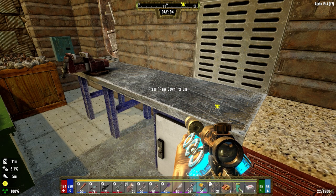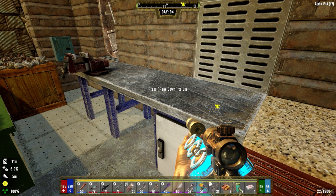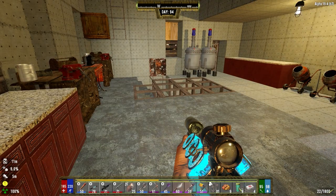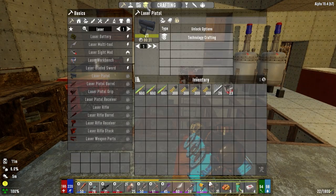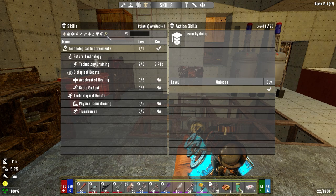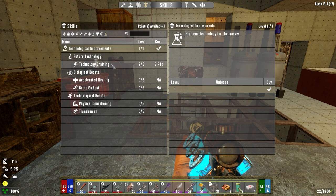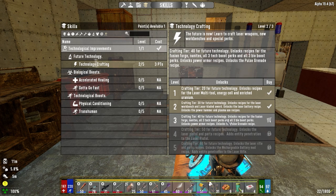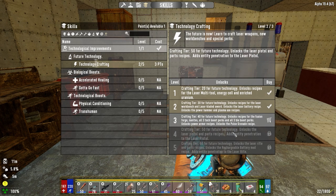Welcome back to another episode of the Darkness Falls series. It's the morning of day 94. We realized last episode that we're not sufficiently capable of taking on those big bad demon guys, so we need laser gear. In order to get laser gear we need to be level 150. Looking at technology crafting, the laser pistol requires level 150 and we're level 127 right now — we need three skill points for this, possibly more. We're going to save up all our skill points and spend them when we get there.